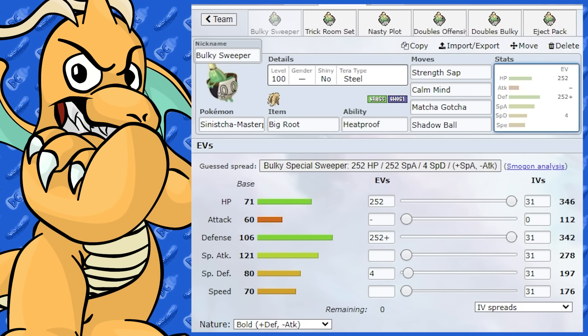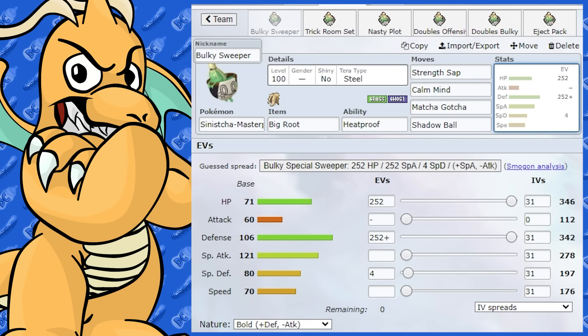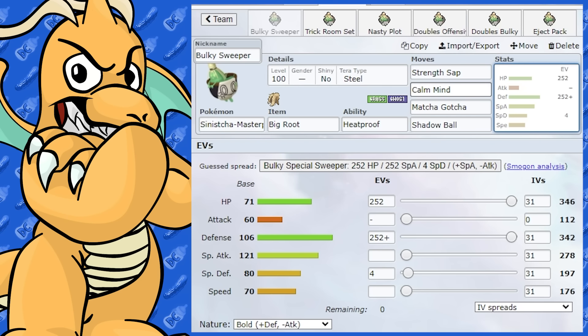You could also run Tera Grass on this set — I just love the idea of Tera Steel on it. If you're using a special attacker against you, I would not set up against one unless they were very passive, only had a weak move, or you've dropped their stats with something like Parting Shot or Memento. Play it as a bulky sweeper.